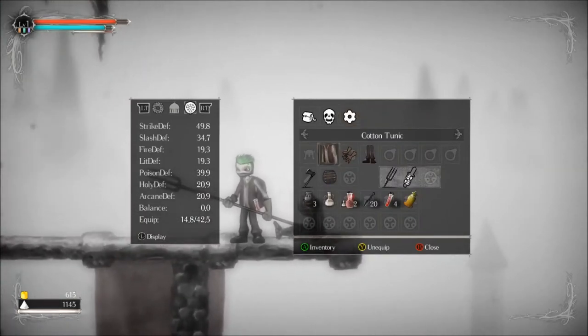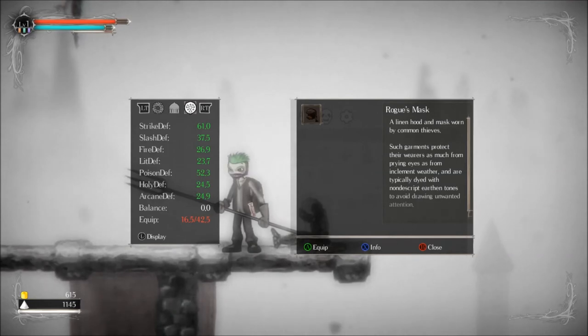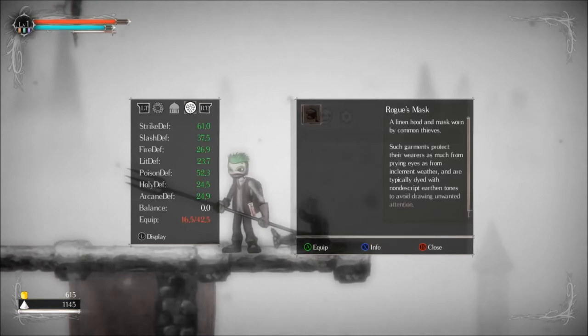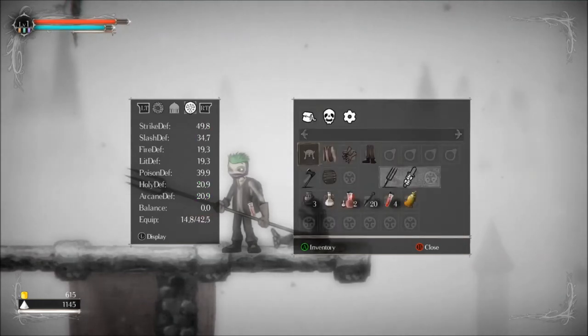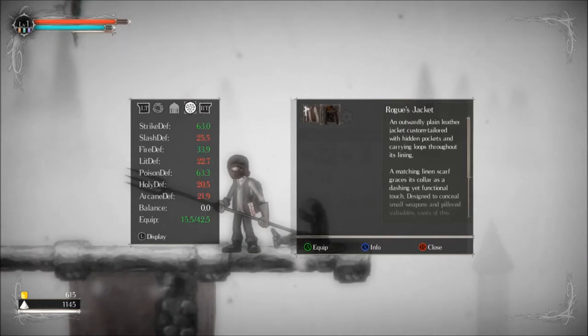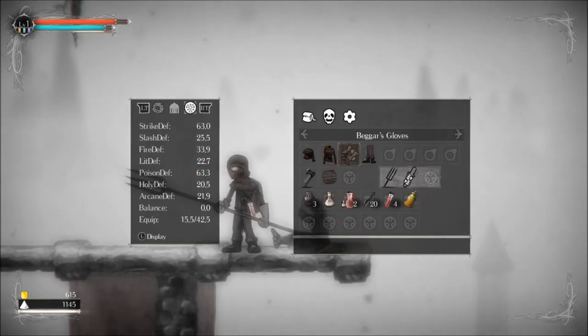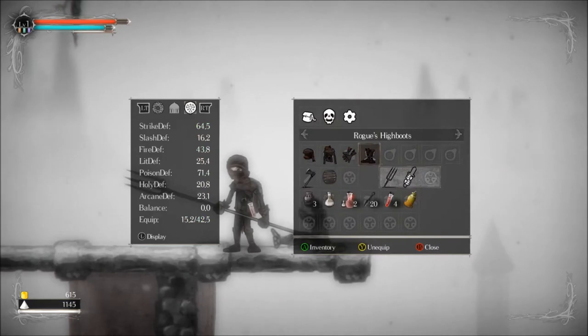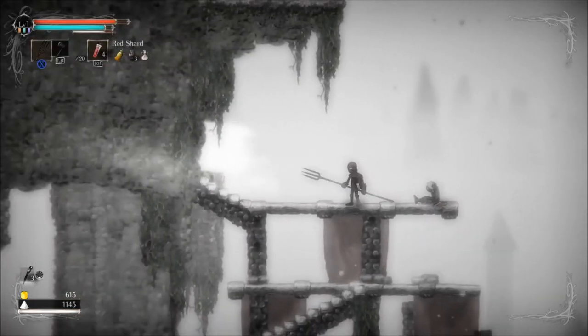I'll hit the start button and come over here to see. Right now our strike defense is 49 and it looks like the rogue armor increased everything except balance. We can only wear a certain amount of equipment — that puts us up to 16 points, so it's a weight requirement. It will lower our Holy and Arcane defense and our Slash defense a little bit. What it does add is not very impressive, but I'll do it anyway — I think we should look the part more than care about everything else. Our Slash defense is going down the toilet though. We now can be slashed like crazy, and that is not ideal. We don't have any new weapons or shields, but we look a lot cooler, and that's kind of important.